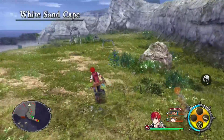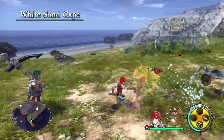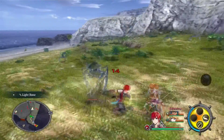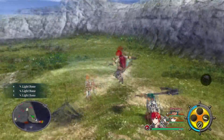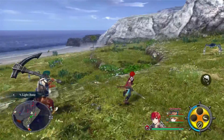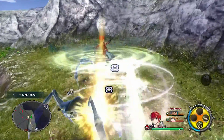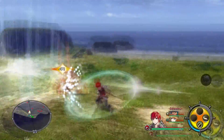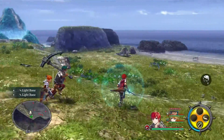Ys 8 is a port from the PlayStation Vita, which it was originally developed for. The Nintendo Switch version runs at 1080p 30 frames per second in docked mode, while the PlayStation 4 and PC versions also run at 1080p but at 60 frames per second. I really don't think that's going to bug you in this game.